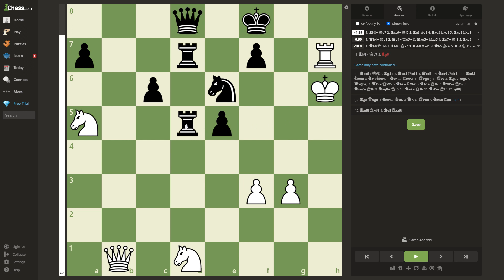First of all, black has a rook and 2 extra pawns for white's knight. But here white is actually winning, and the only way to do so is with the move rook to h8 check.